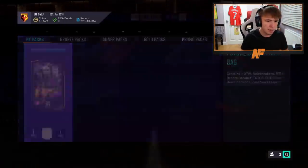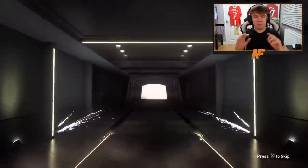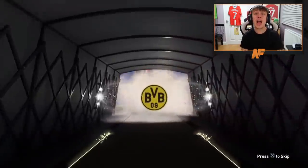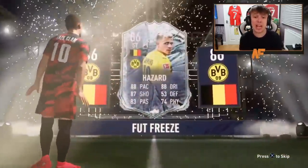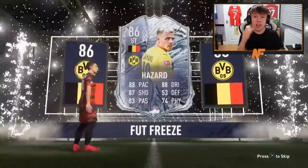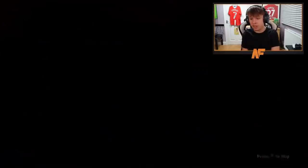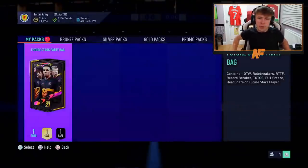Pack thirteen. We haven't seen a FUT freeze — we've actually seen headliners, we had Fabinho. We need a FUT freeze to complete the collection. There we go — Belgium striker! That is a quality pull — 86 Thorgan Hazard. This guy's really good, I tried him when he came out. Good links — record breaker Santon, Reina, and links with some of the brand new future stars. That is a sick pull.